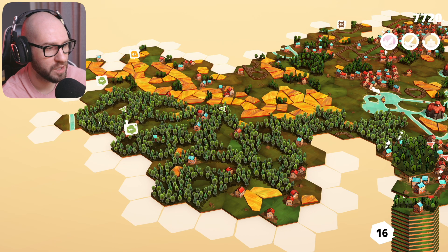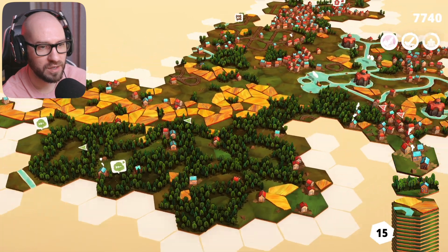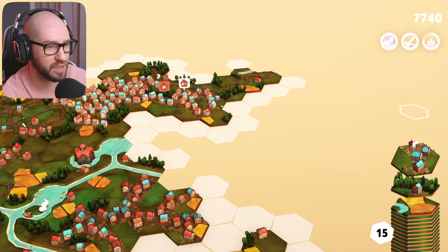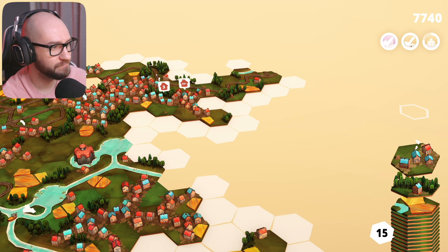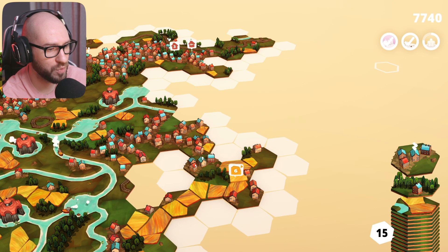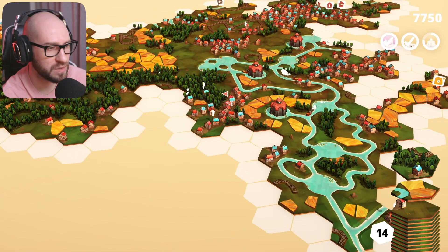Let me place another forest - a huge one. Four houses - no! I want three. Why are you doing this to me? I want to finish this mission up eventually - it's just not going to let me. I don't know what to do about that. In that case, I'm going to have to expand these houses over here. That's just a solo house unfortunately.